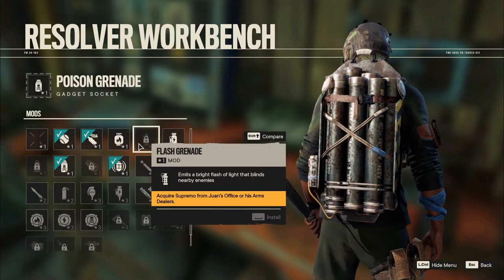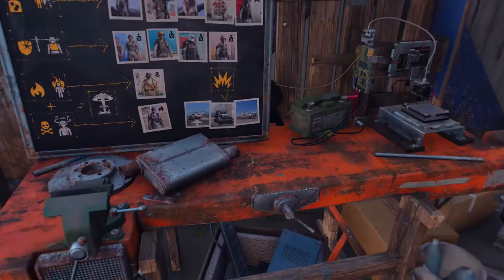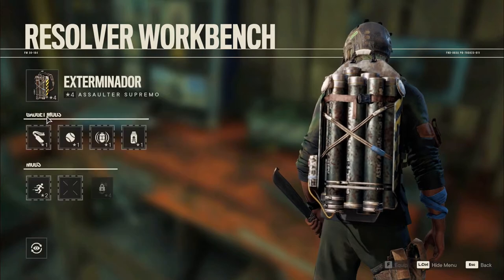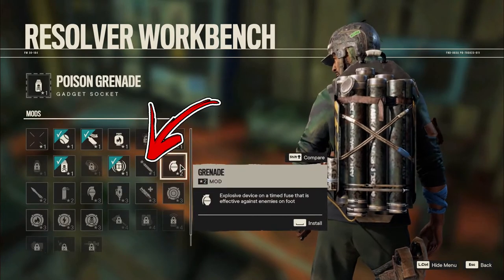But once you will unlock the Supremo backpack, you also can equip grenades. To do so, interact with any workbench and select the Supremo, where you will find the gadget mods. Now you need to replace any of them with the grenade or the dynamite.